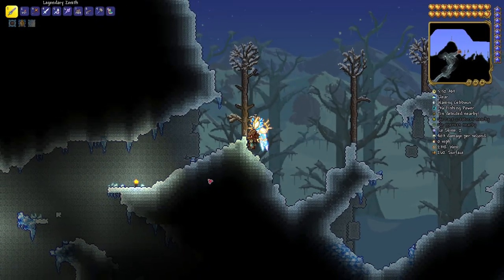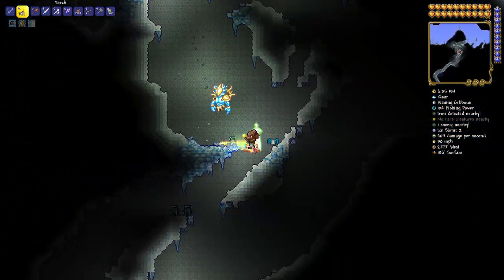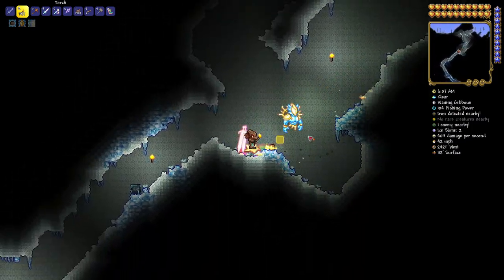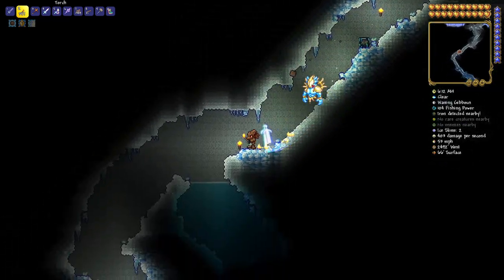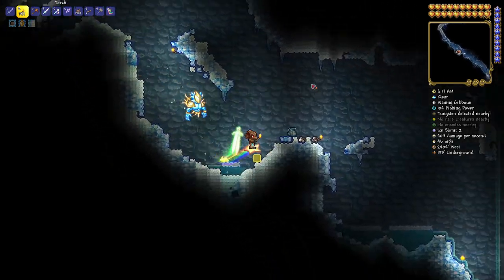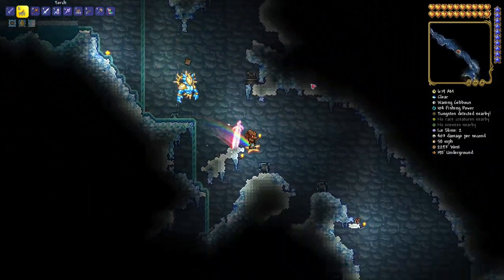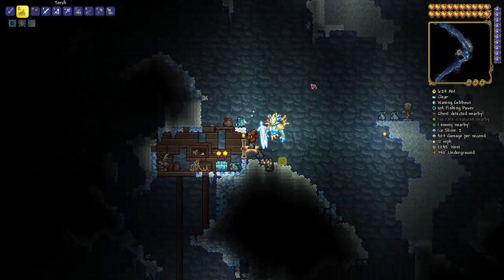Here we are at the mouth of the cave to go into the snow biome. We're at 2318 west by 262 surface. As you can see by the map, I had to do some serious digging to get down here — we are close to the bottom of the map. But for the most part we're just going to fall, so let's head on down into the snowy biome.